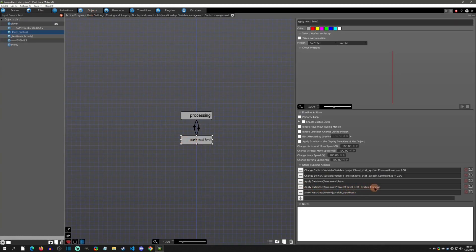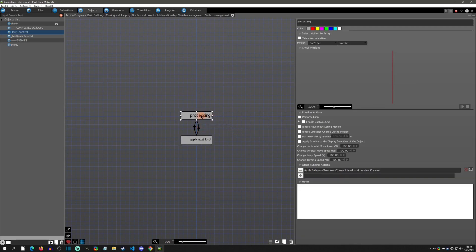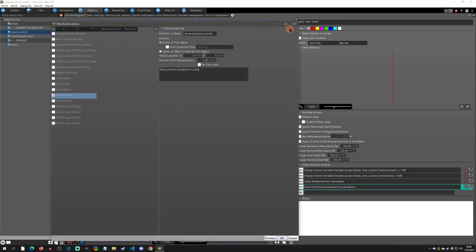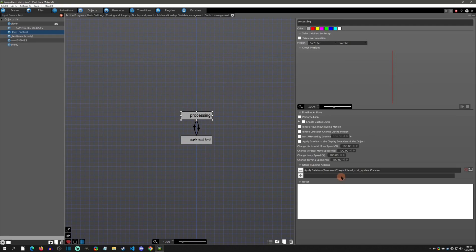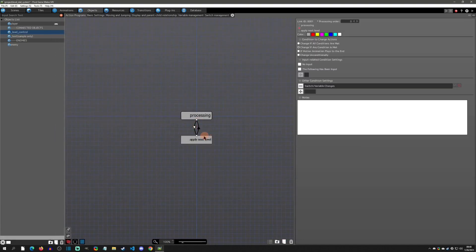You'll notice I have a 'level stat common' apply database here — we actually don't need it and can get rid of it. The reason is when the logic goes back to processing it re-updates how much XP we need for the next level already. I also show a little particle effect to indicate leveling up, and then it unconditionally goes back to processing, which applies the updated xp to next level row again. So you literally have a two-action level-up system that applies stats based on the current level.